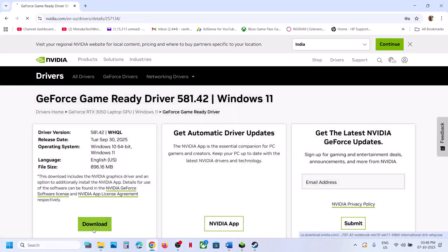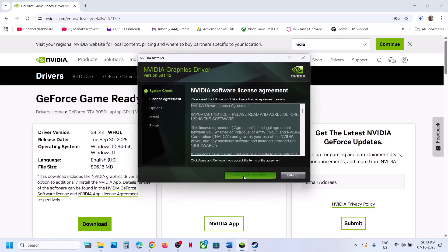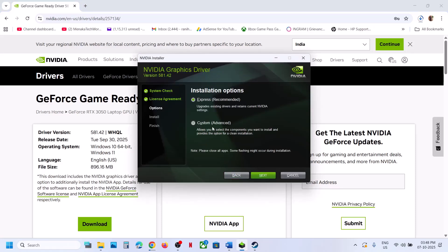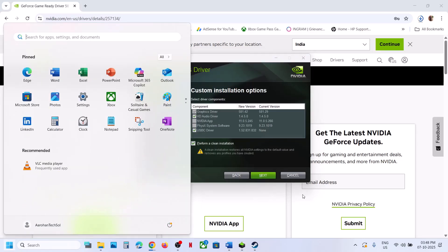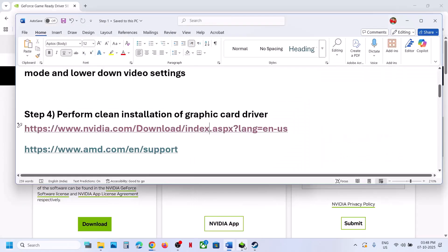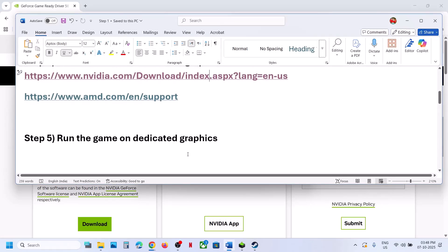In GeForce Game Ready Driver, click View, then click Download. Once the download is complete, run the exe file, click Yes to allow, click OK, then click Agree and Continue. Select the Custom option and click Next. Put a check on the box that says Perform a Clean Installation, then click Next. After the clean installation, restart your computer and then check.